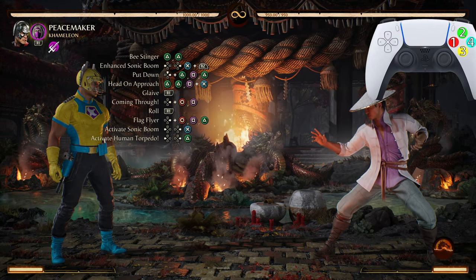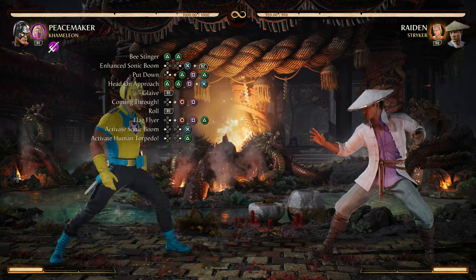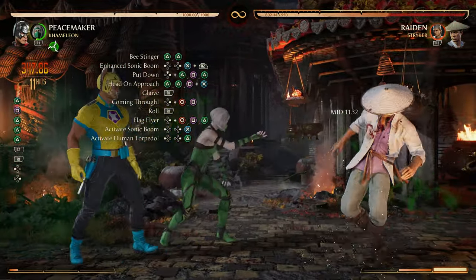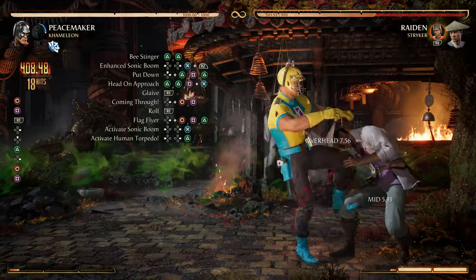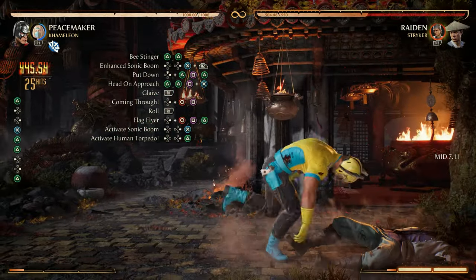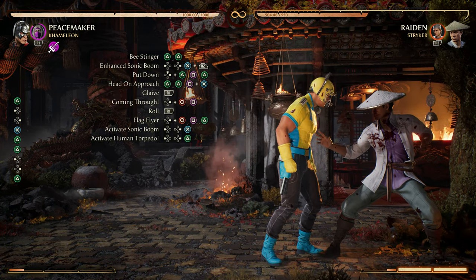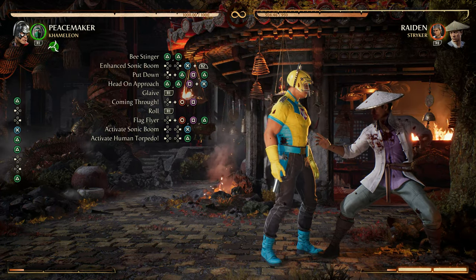Now let's do the entire combo from that B Stinger all the way down to that Human Torpedo. Absolutely beautiful — 445 damage if you do two jump punches after you do those Glaive Tosses. Let's do that one more time.